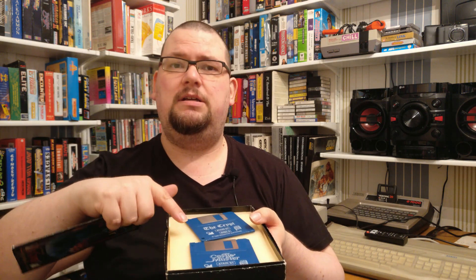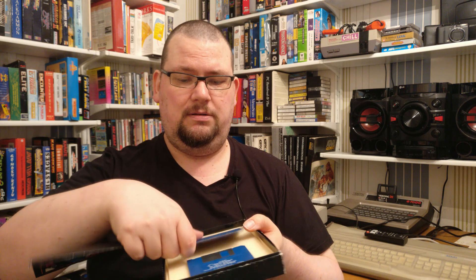Inside the box we don't have a huge amount. We've got a manual and two floppy disks — one with Castle Master and one with The Crypt. We've also got a phone insert. The manual is quite a nice one; it's a cross-platform manual that explains the differences between the various platforms. It's got information about the game itself — a little map of the castle, how to play, instructions, screen layout, and such like. Then there are some unique instructions for platforms like Amiga, ST, and PC covering mouse control.